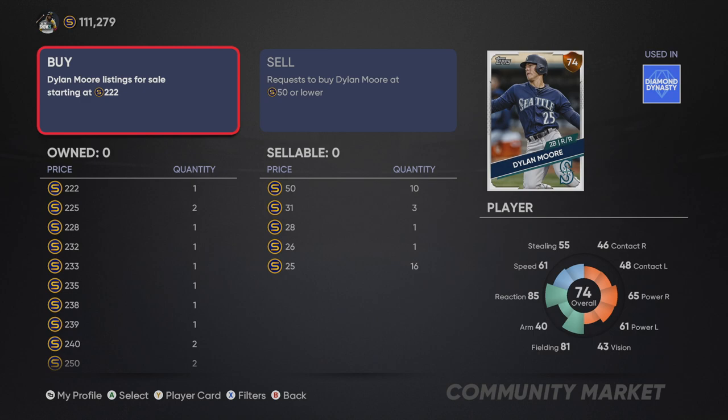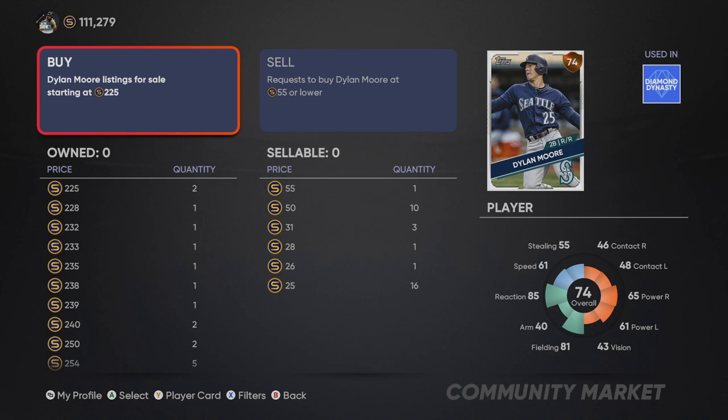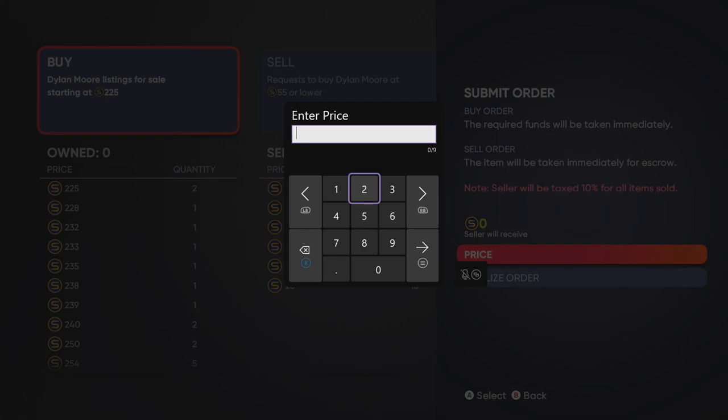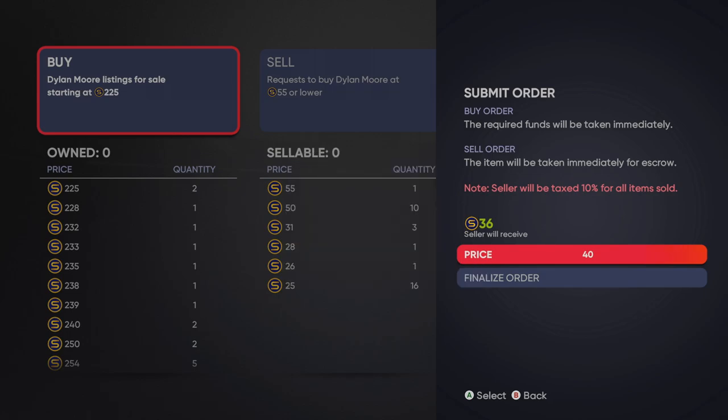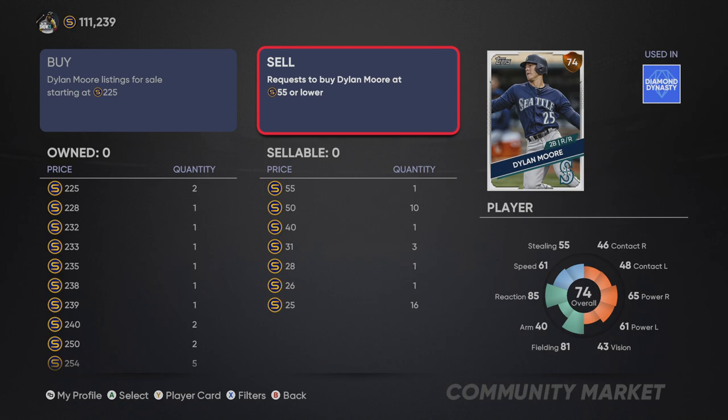That 150-stub difference adds up very quickly, especially when you're doing collections - that's effectively four players' worth. Please try to be patient. What I usually do for collections is put a bid in for every single player at once. To place a buy order, create the buy order - I'll put it up for 40 stubs as an example. Your finalized order of 40 stubs is placed and shows up. Click buy and it goes to the sell side; click sell and it goes to the buy side - a little confusing at first.